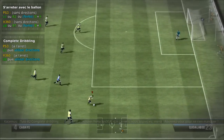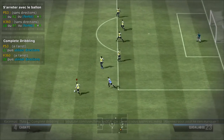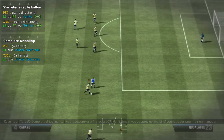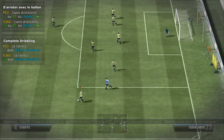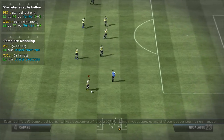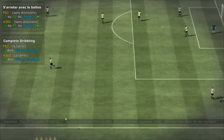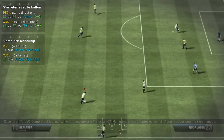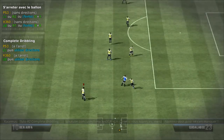Un dribble avec les différentes possibilités d'arrêt de course, comme d'habitude, c'est faire croire à l'adversaire : on s'arrête et on repart. Ça peut être vraiment utile, très très efficace, tout simple. Notamment quand on veut déborder. Vous avez trois façons expliquées, différentes façons de s'arrêter pour ensuite repartir.